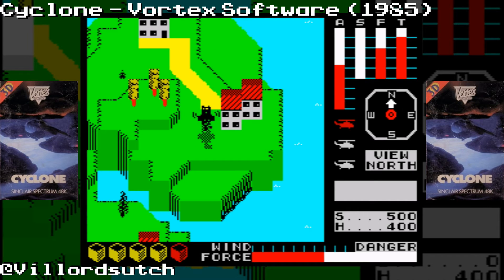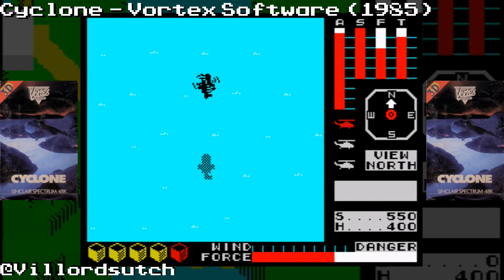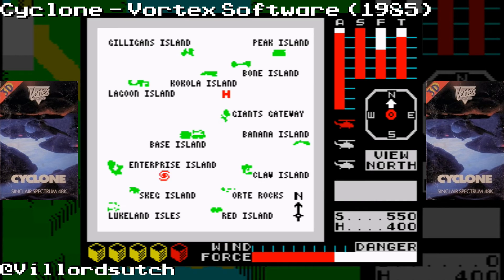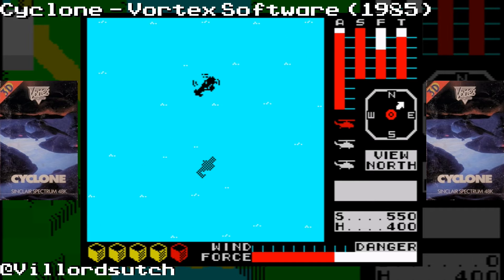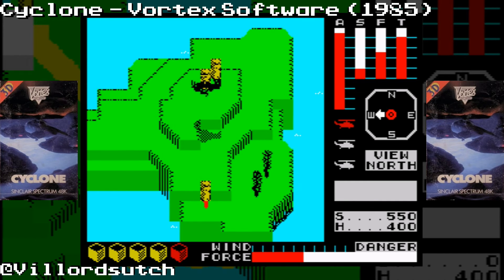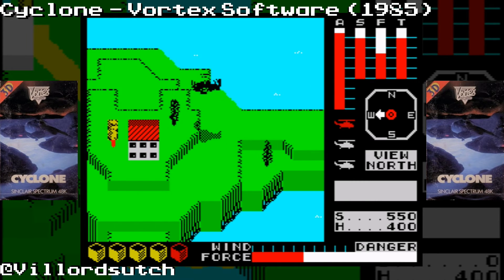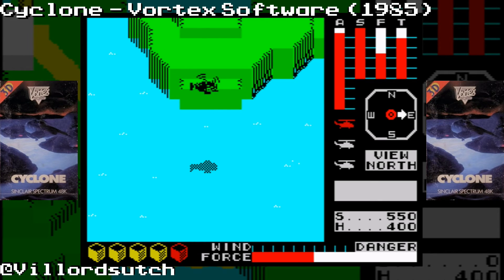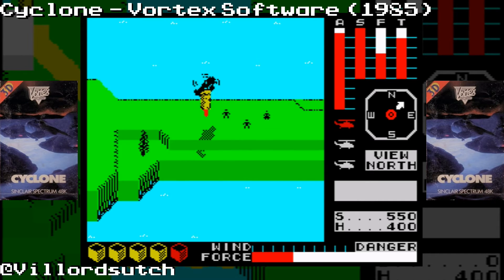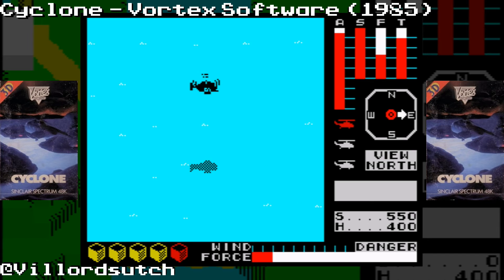I'll rescue some people because I'm kind. Monitor your fuel — as I was happily flying around before, picking up resources, thinking I'm doing a grand job but not keeping an eye on my fuel, it panicked me. You'll see white squares as you go along. Keep your eye on the cyclone on the map and the danger indicator, and keep your fuel topped up.